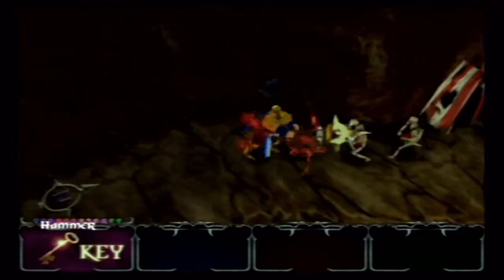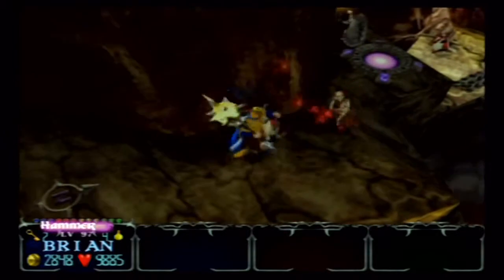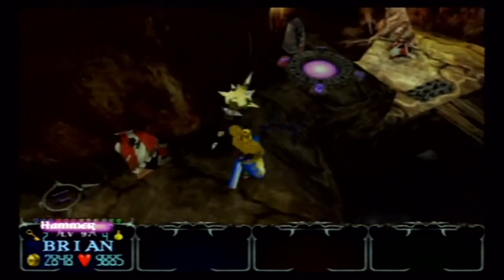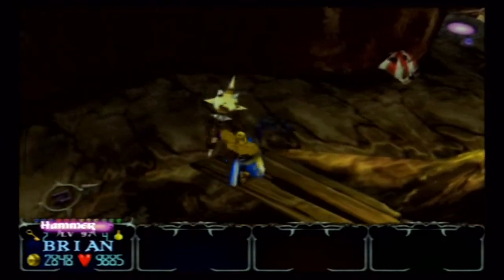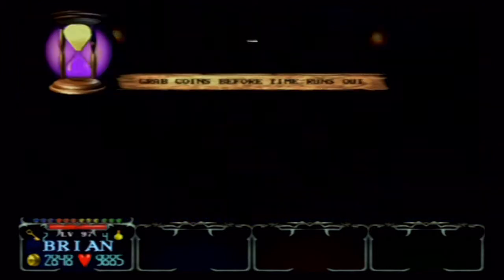Let's go ahead and take out this generator really quick. There's the end of the level. We'll kill all these guys. Yeah, there's the end of the level — this little thing right here is what leads you to the secret room. So we're going to go ahead and enter that.